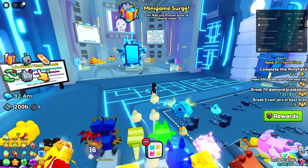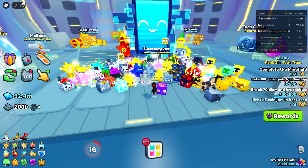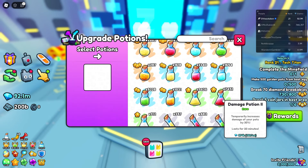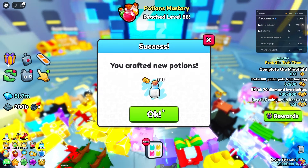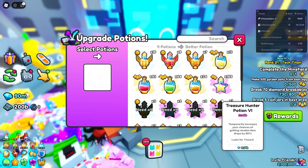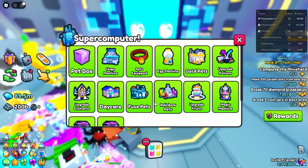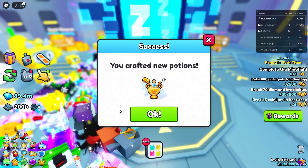We're gonna use the 92 million to level up potions and masteries. Here are my masteries currently — level 85 for this and level 80 here. Starting with potions at the bottom — 6,200 of these. I'm not even leveling up right now, it definitely slows down. We're about to hit level 86 — there we go. Moving into the fives — we have almost a thousand lucky eggs, so there goes all our profits.